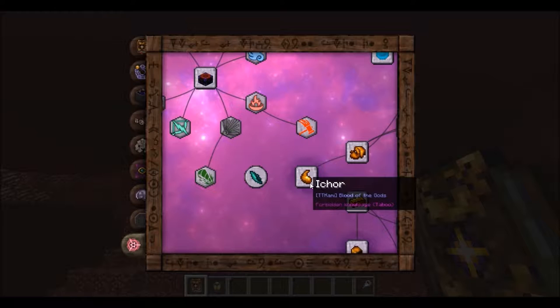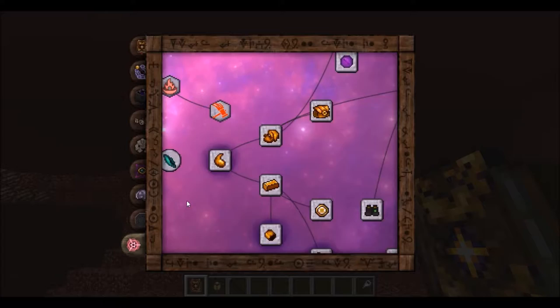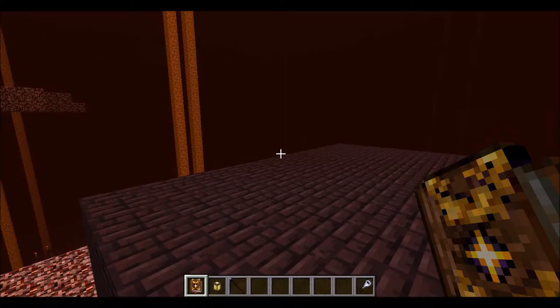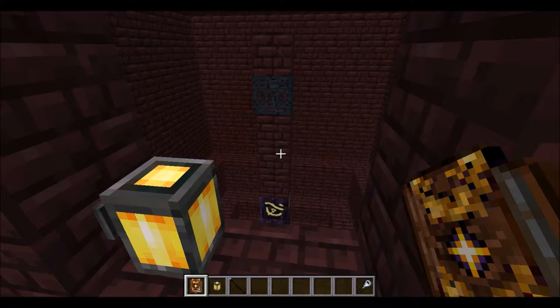What is Ichor? Well it's the actual in-game stuff — at least if you have Thaumic Tinkerer on — and it's better than pretty much anything else, period. But to make Ichor you need a nether star, and to get a nether star you need to fight a Wither, and to get a Wither you need Wither Skulls. So let's grind some Withers.